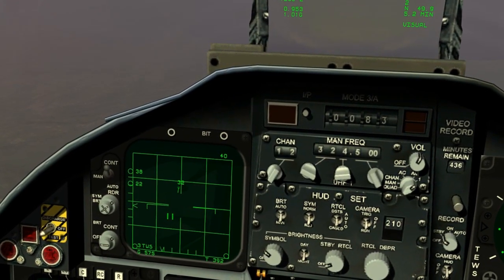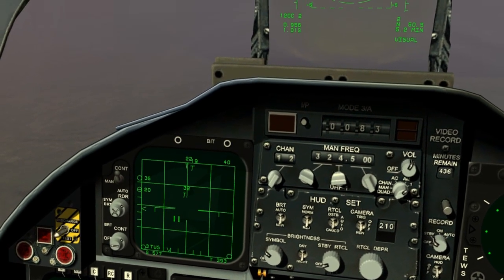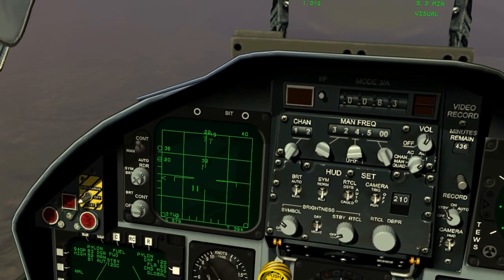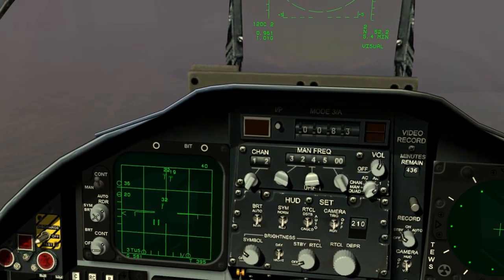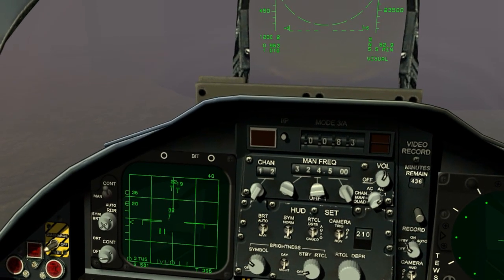There's that friendly we were looking at. Gotta make sure we don't fire at him. Oh, and there are two more bad guys behind him. Because the AIM-120 is an active missile, it will go after our target regardless of whose side it is on. Therefore, we must wait for the friendly to pass us before we engage the last two bandits, if we are going to do so in TWS mode.